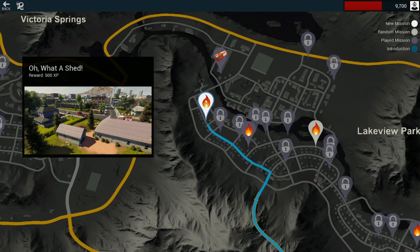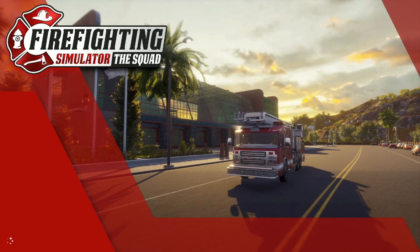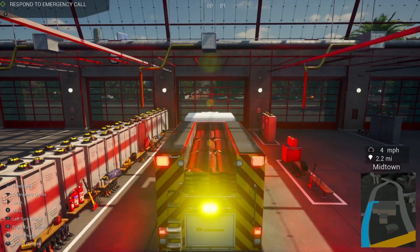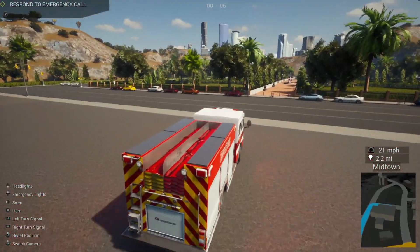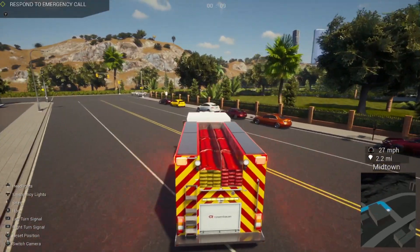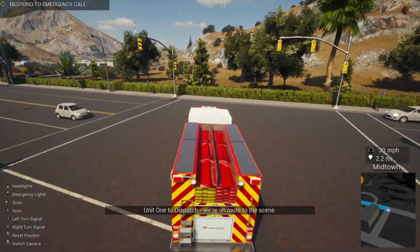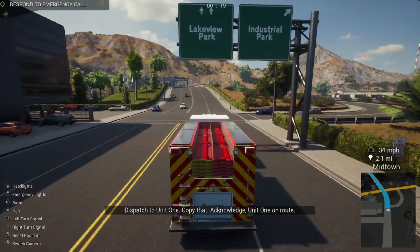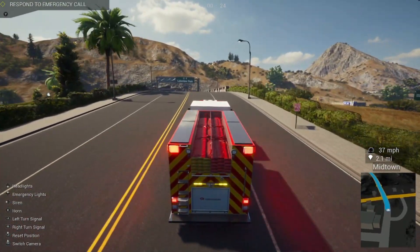Alright, next up — let's start this one using the TP3, get our dispatch, and roll out. Looks like we're solo for this one. I'm going to have to chase the tower. Unit one to dispatch, we're en route to the sea. Dispatch to unit one, copy that — acknowledged, unit one en route heading for Lakeview Park, where it seems everything likes to burn.